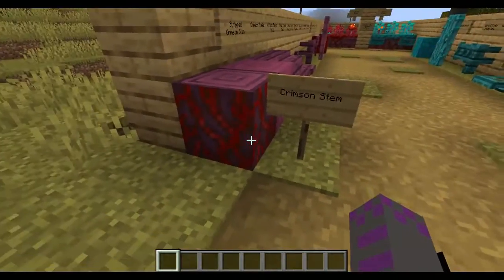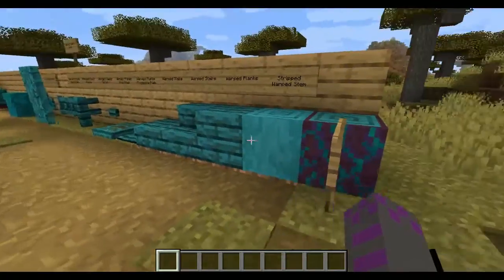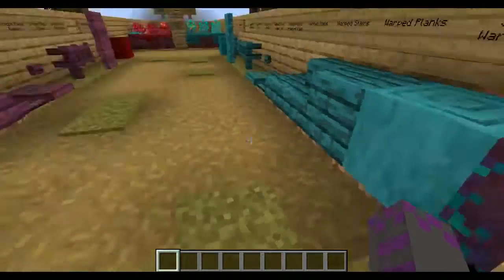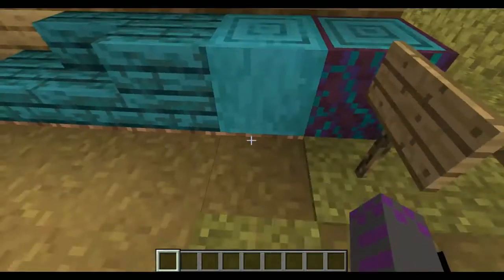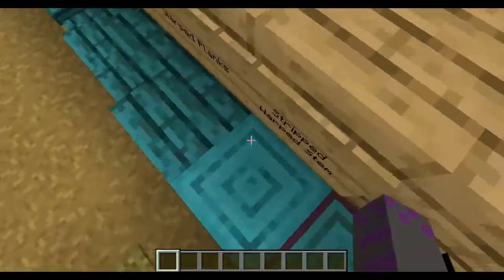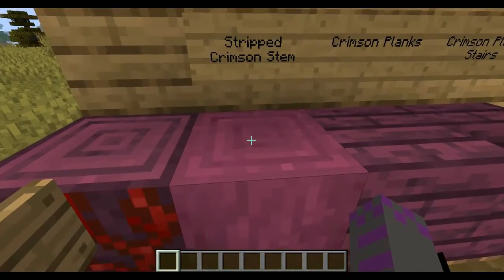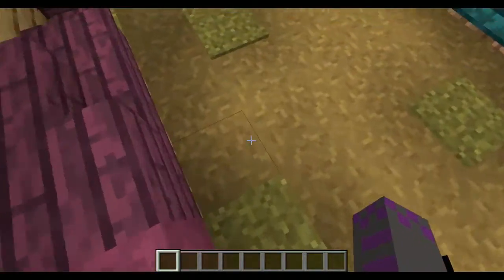Along with the Crimson Stem and Warped Stem, you get all that stuff. We have the Stripped Crimson Stem and Stripped Warped Stem. They really are blue — this one really is blue. I actually kind of like it; it looks very unique compared to Oak. The Crimson looks really unique and interesting.